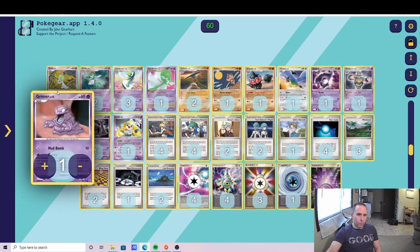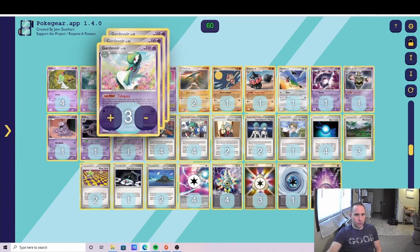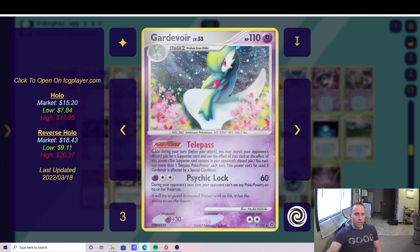We play four Ralts, two Kirlia, three Gardevoir, and one Gardevoir Level X. The strength of the deck is always going to be around Gardevoir's Telepass, which lets you play a supporter from your opponent's discard pile each turn in addition to your own supporter. Psychic Lock does 60 and shuts off powers. So essentially you have Claydol to draw cards, your own supporter, and you're using one of your opponent's supporters, while shutting off their options so they can't Claydol or use Telepass.